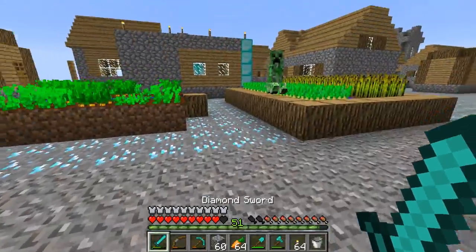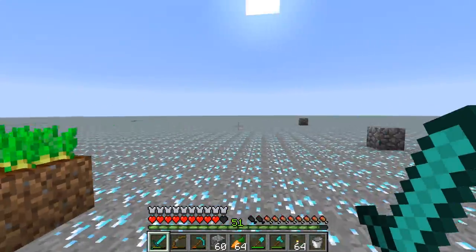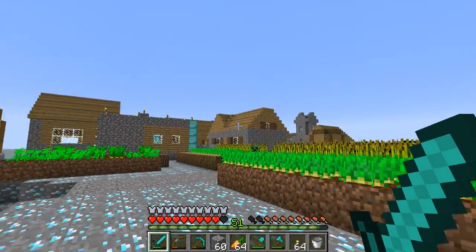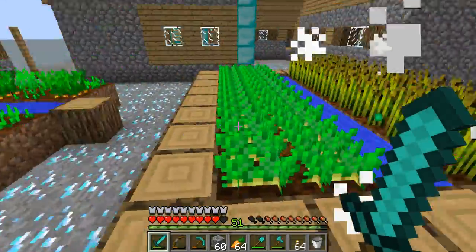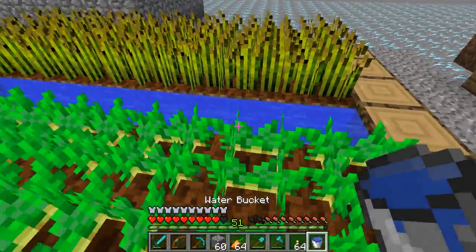Oh, he didn't actually explode - that's pretty good. That would have been pretty bad because my chest is over there - he might have destroyed some of my stuff. Any creepers over here? Now this should kill him. There we go - nice. So the reason I went down here is because I needed to get some water. Let's get it from this source right here.